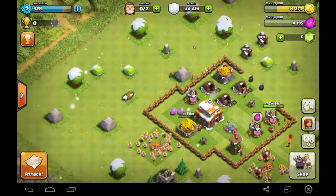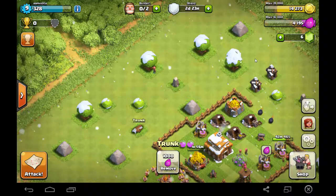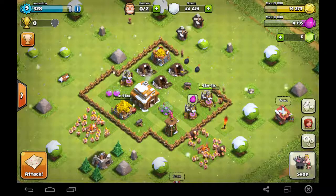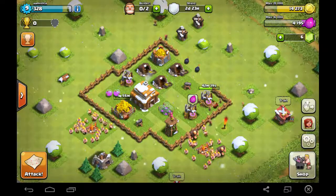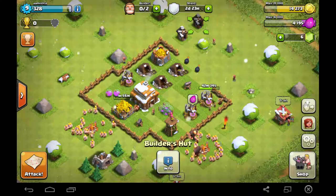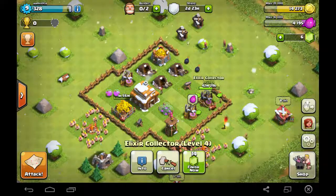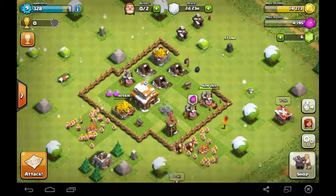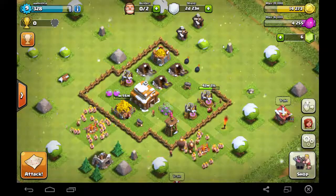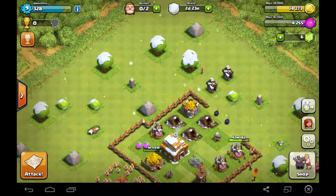To really get more gems, you can clear out the bushes which you can see here and there. But at this moment I am not going to do it. I will show it some time later because both builders are currently being utilized — one is building this defense and another is building the gold mine. I have only two builders at this moment.